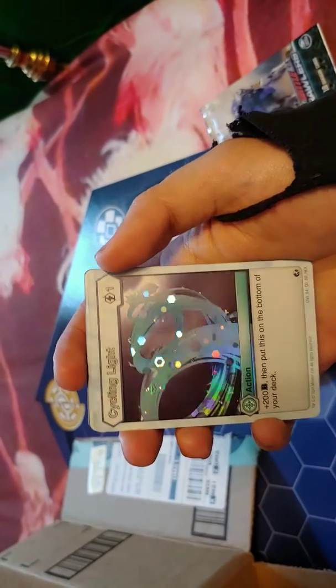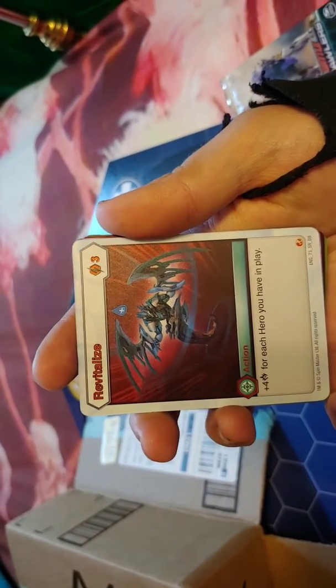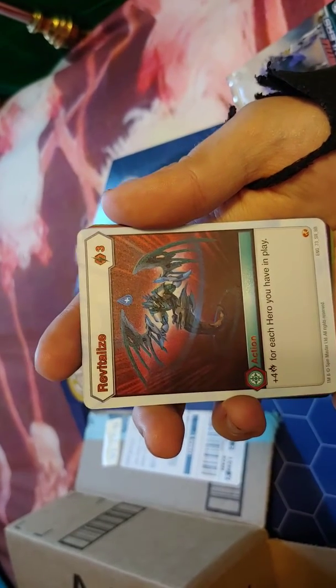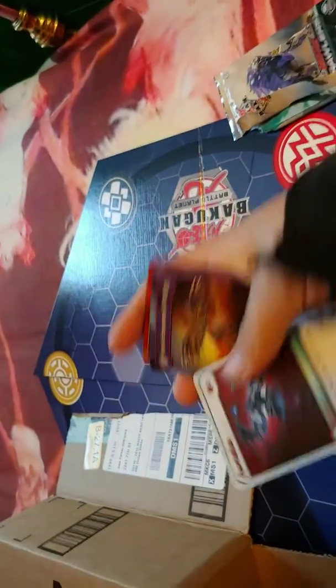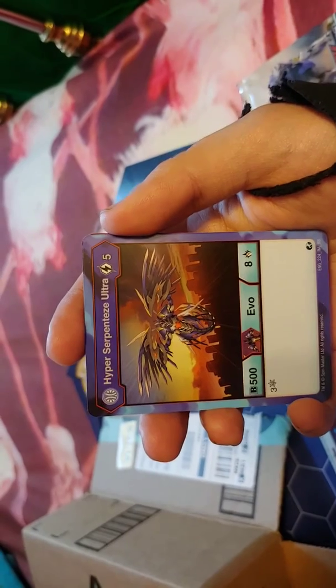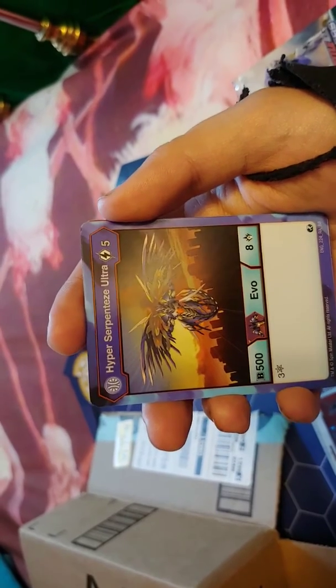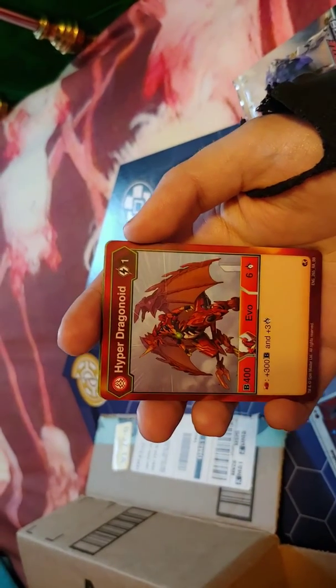We got a Holographic Helix - cycling light, plus 200 B, then put this on the bottom of your deck. Revitalize for three - it is a super rare - plus force strength for each hero you have in play. I need to figure out how to put heroes in decks. Hyper Serpenties - ultra five-three, frost damage, 500 B power, evolution eight attack, rare. Hyper Dragonoid - rare.